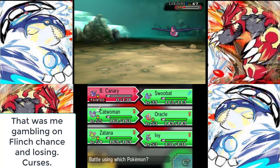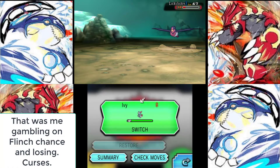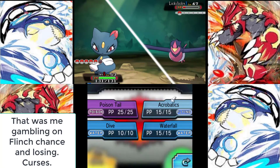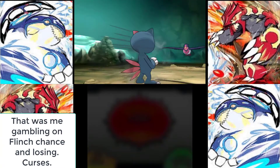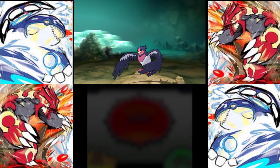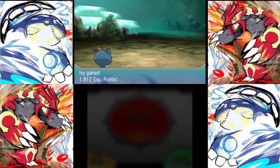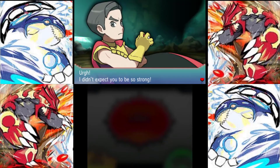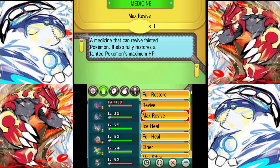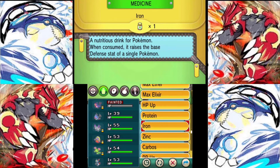Aerodactyl is absolute shit for defense — the thing Aerodactyl has going for it is stupidly high speed and physical attack power in a generation where Hyper Beam is based on physical attack. If you are not faster than Aerodactyl, you can expect to lose to it — unless of course you cheat and bring in Jolteon. Jolteon is the answer to all of Gen 1's problems: speed and high special attack stat.